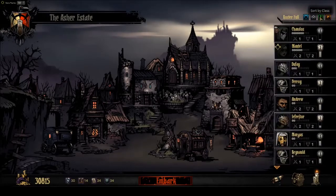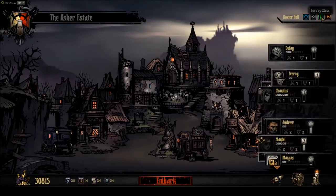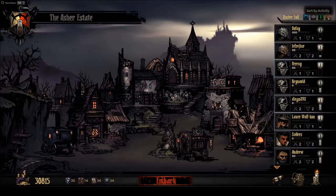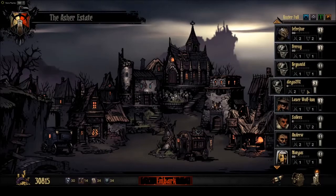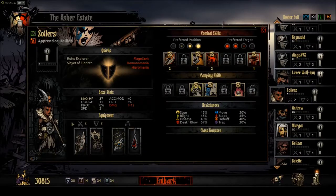There are new sorting options for the class rosters including by level, stress, or class. So my crappy organization system won't work quite as well now. You'll also notice that Sollers looks a little bit different - if we look you may notice the blue paint up here. I thought for a minute I was having visual bugs, but no, there are different color palettes that you can use now for the characters. I think that's pretty cool - just a sneaky addition in there.